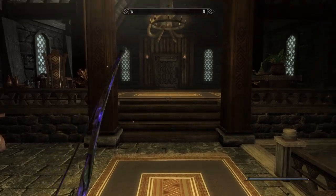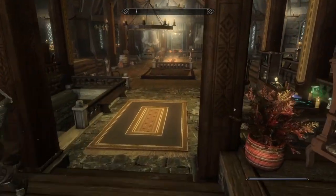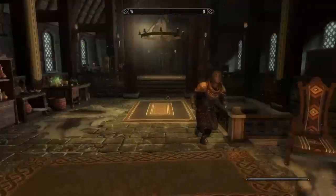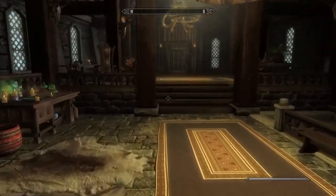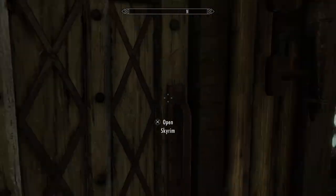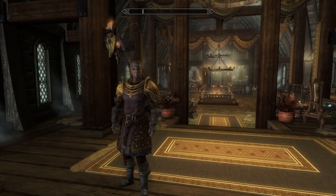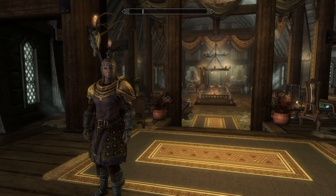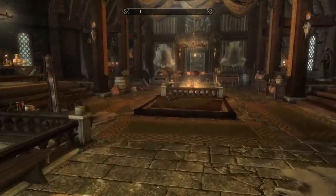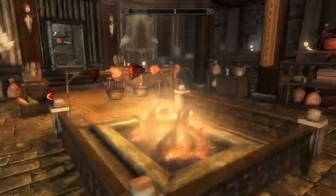Welcome back to our 100% playthrough of The Elder Scrolls V: Skyrim on PlayStation 4. In today's episode, we are going to be finally starting the Civil War quest. There are a few main reasons we want to get this done. Now that we have Mille the Lionheart as a spouse, she can join us in battle to make things much easier. And also, we can finally finish off the Werewolf skill tree.